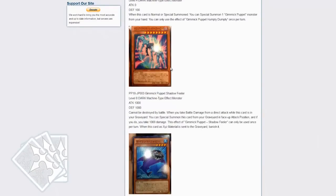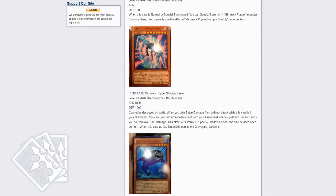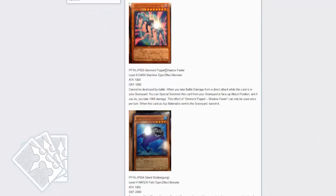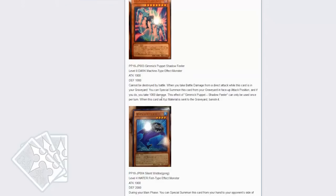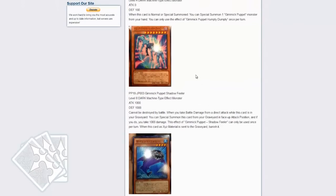Next up is Gimmick Puppet Shadowfeeler. Cannot be destroyed by battle — this looks like a human centipede, I'm sorry to say. When you take battle damage from a direct attack while this card is in your graveyard, special summon this card from your graveyard face-up in attack position, but if you do, you take 1000 damage. You can only use the effect of Shadowfeeler once per turn. When this card has no XYZ materials, send it to the graveyard and banish it — so they finally took care of that. They don't want you to keep reusing this. Very interesting card — I feel like this card is going to see some play.